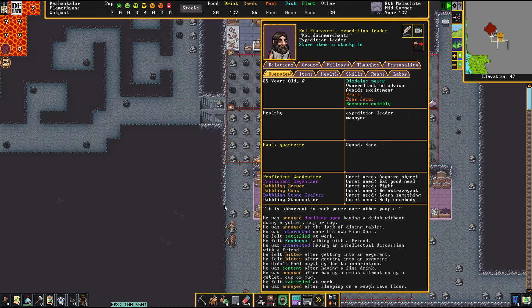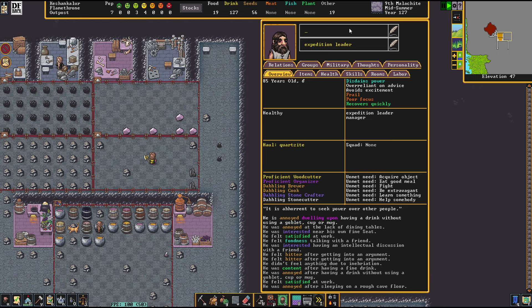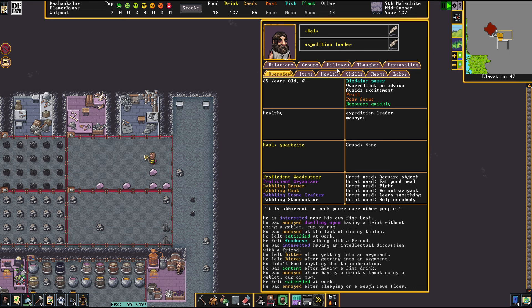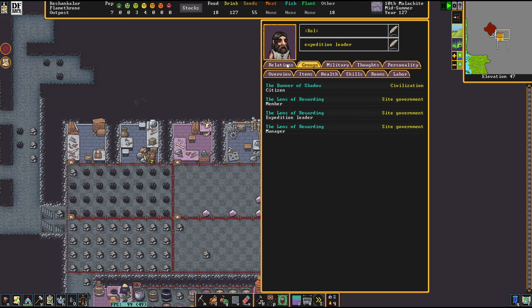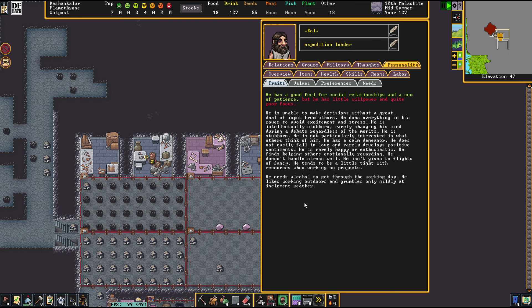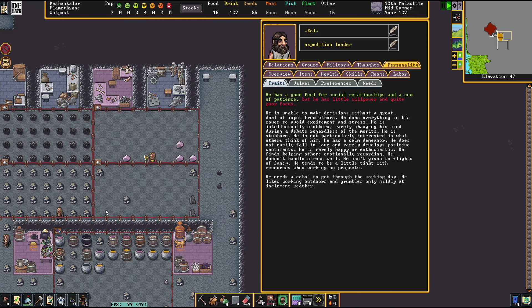Let's see what my expedition leader is busy with. This season's marks are these. You are the person in charge — the lens of rewarding, I think that's an acceptable name. He is unable to make decisions without a great deal of input from others. What a leader. He does everything in his power to avoid excitement and stress — yeah, that's definitely leader material. He's intellectually stubborn, rarely changing his mind during a debate regardless of the merits. Absolutely politician material. He is stubborn.